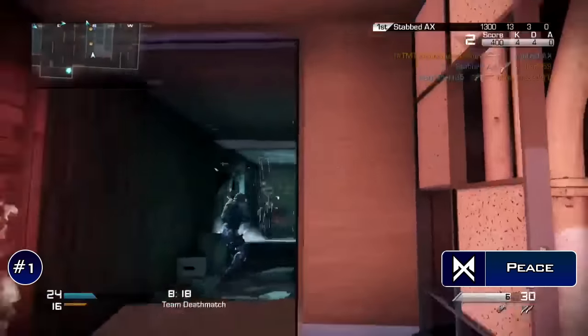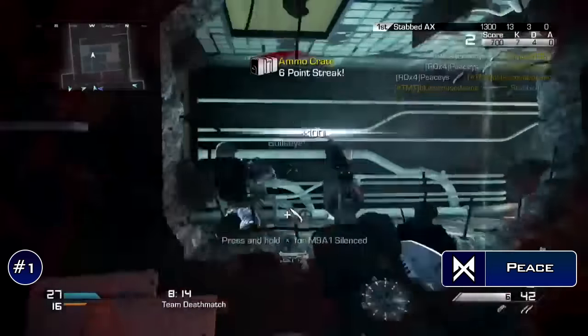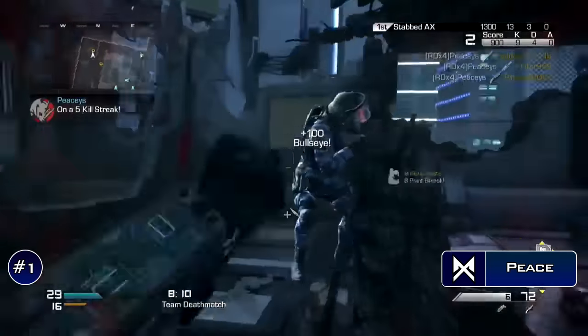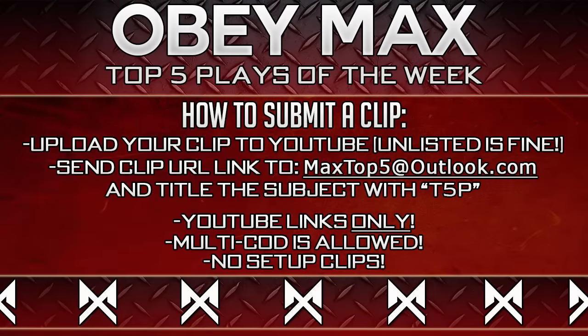Our number 1 spot this week is gonna have to go to Peace here, playing some Ghosts TDM on Freefall. Heading straight into the enemy spawn here, he's gonna go on a fucking rampage, throwing his knives like heat-seeking missiles, taking out every breathing human being back there, picking up 4 quad feeds, finishing it off for that 5 on for the overall 8 man feed. That was fucking insane, Peace — that has gotta be one of the best Ghosts clips I have ever seen.